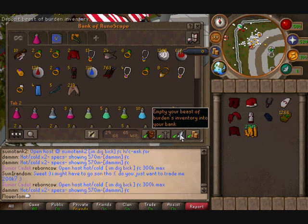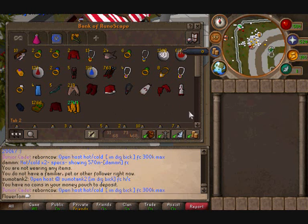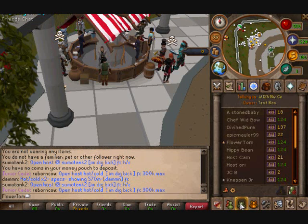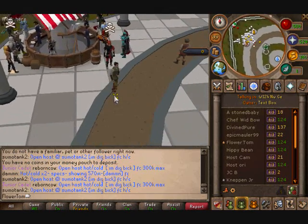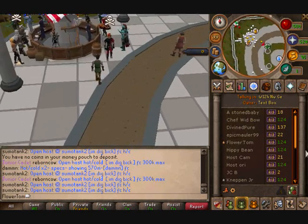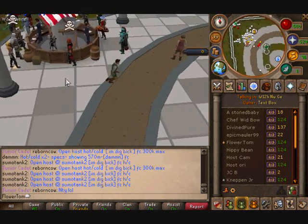Hopefully my bank will keep getting bigger, but I don't find it that easy actually. Because in the Textbox Friends Chat we spend quite a lot of money on drop pays — we do hourly drop pays, normally minimum 5 mil, normally they're 10 mil drop pays. So be sure to come join our friends chat for them sometime, and I'll see you around. Thanks for listening guys.